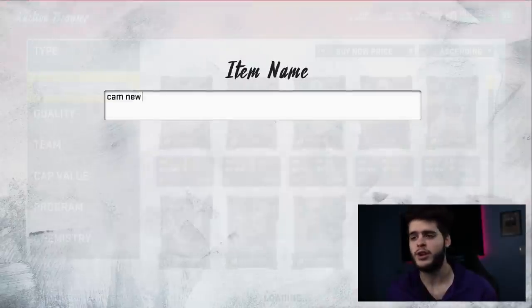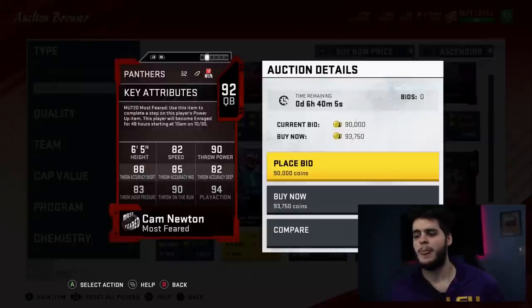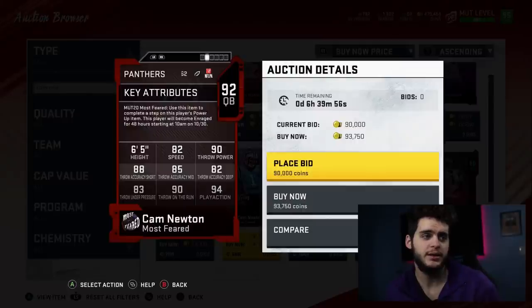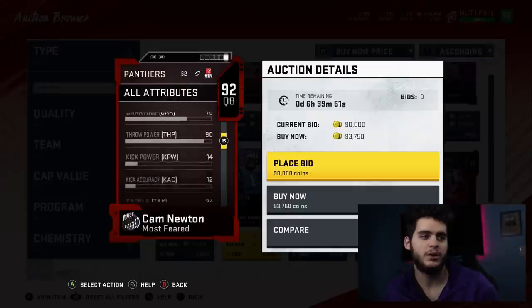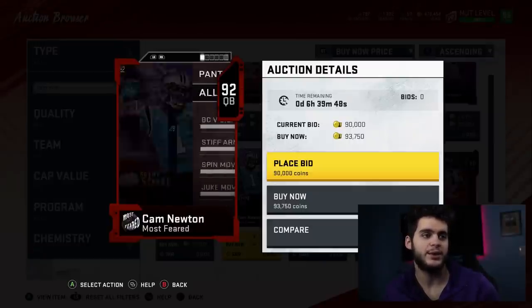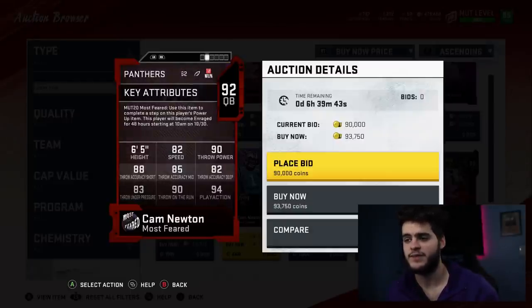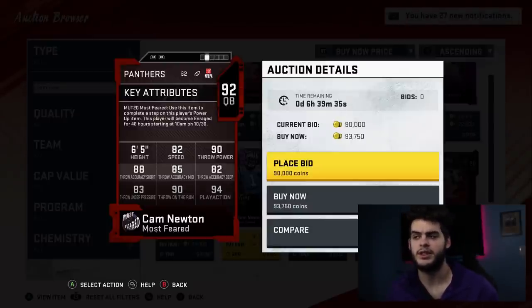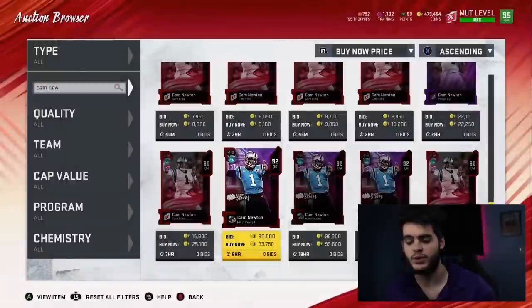One card I would love to see is Cam Newton. A Cam Newton golden ticket would be super fun. He never really got the love he should have gotten. I would put speed, throw medium, and stiff arm on him. His stiff arm is at 83 — if you can get it to 90 plus, he can stiff arm cornerbacks as he runs. With 95 speed on a 99 overall, the stats would be ridiculous, like a throwback to his 2015 MVP and Super Bowl run. That'd be a super cool card.